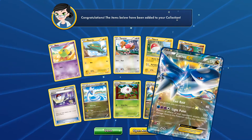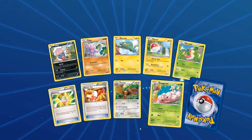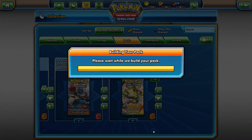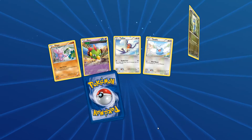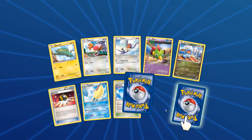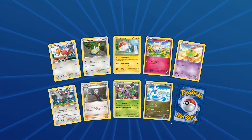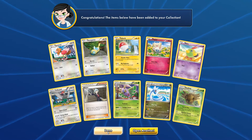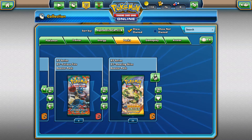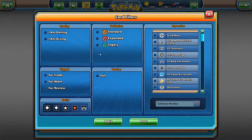Dragonite, Reverse Hollow, and a regular Ladios EX. Trainer's Mail, Exeggcute, and Togekiss. How far will I go for the Shaman? Swellow. Reverse Hollow Talonflame. Klefki. This will be the last pack — Reverse Hollow Dragonair and Shedinja. That's not very good. I think we should throw in the towel. You know what, while we're at it, let's throw in 26 more booster packs and just trade for the Shaman.